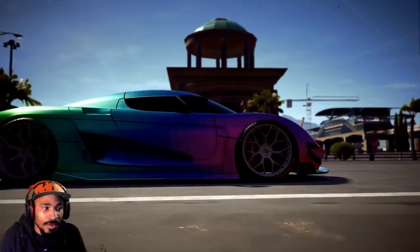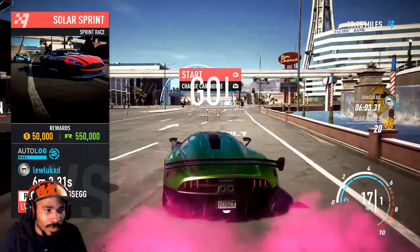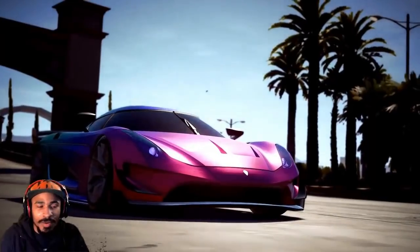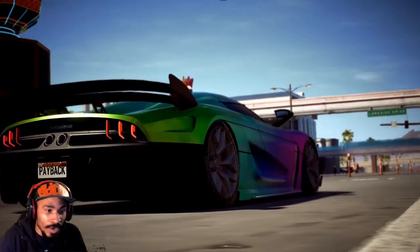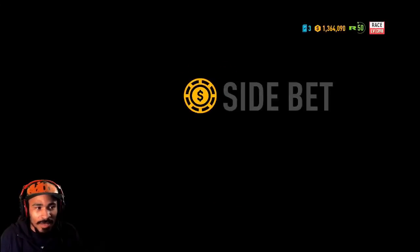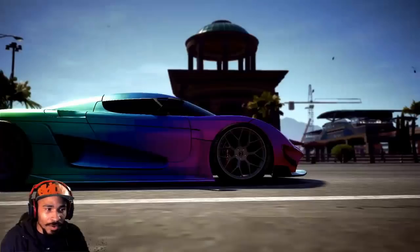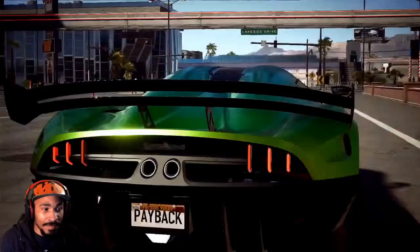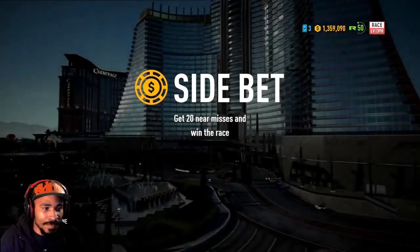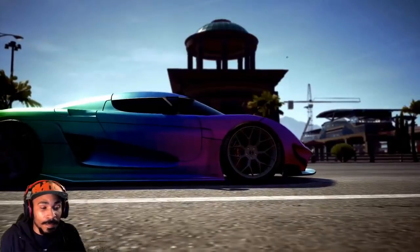Accept every side bet. When the race starts, I take off and then press R1 to keep restarting. When it says 'start' press R1 again — accept the side bet. Sixty thousand extra for twenty near misses. Do not decline any side bets if you want that extra cash. Keep restarting until it says 'Event Failed.' When it says Event Failed, don't panic — the glitch is still working. That's when you do and finish the race to get your money.